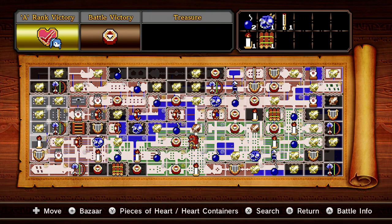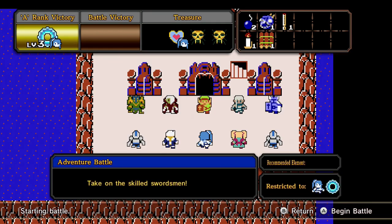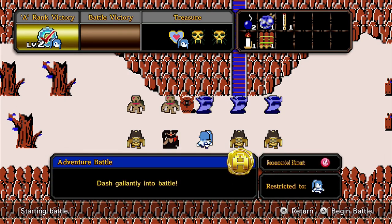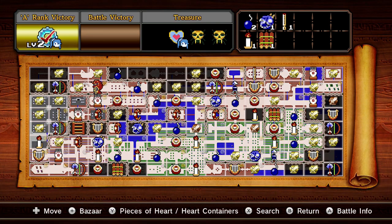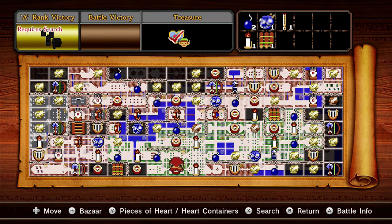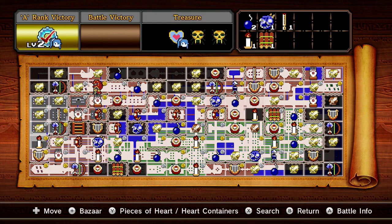Then you want to make your way over to Lana's sealed gate. I went all the way to the top right, which was a mistake — the A victory is at the gate but with the Link one you just need to have it to play. It's actually here. With the zigzaggy lines blocking the path, I suggest you go up, up, up, then left, left, down, left, up, up, left, left — that's probably the fastest way to get there.